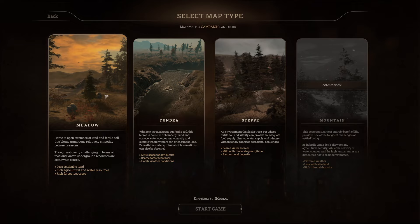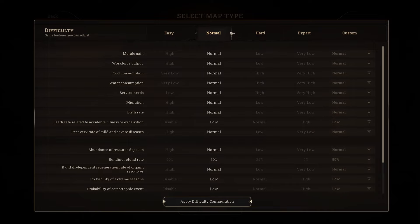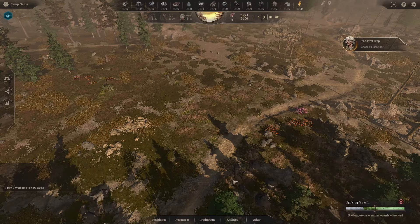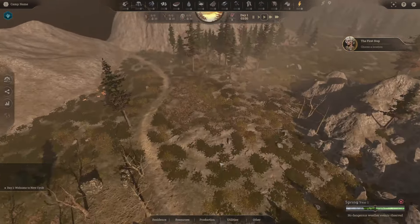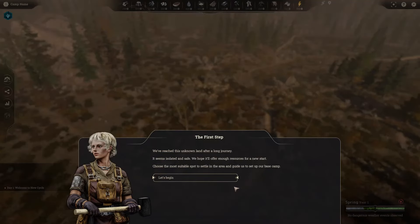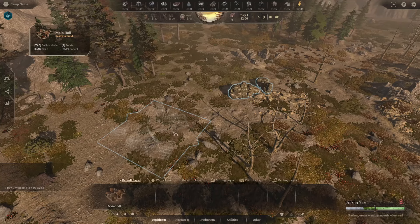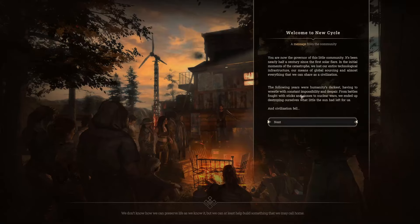I don't know why we're selecting a map type for a campaign, but we're going to select it. Difficulty is normal — you can change it, and there's a lot of stuff you can change. You can do custom and change them all on their own. We'll leave it normal for now. The first step: choose a location. You can use Shift to speed up moving around. You actually click on the thing on the right-hand side, and it says choose the most suitable spot to settle in the area and guide us to set up our base camp. I'll place it here since we're in range. I don't know what that glow is around those rocks, but we'll find out.